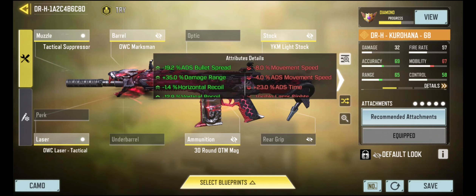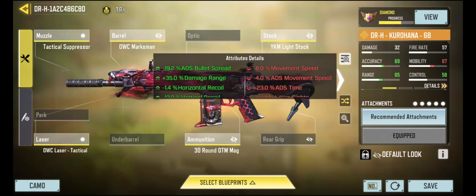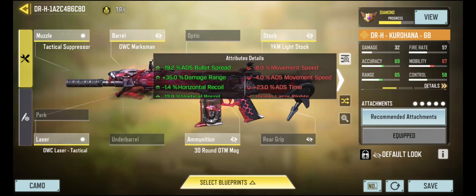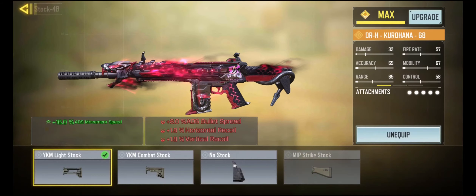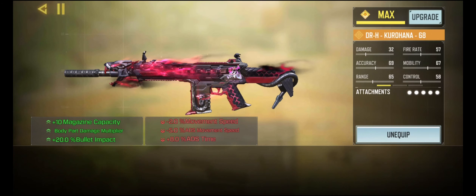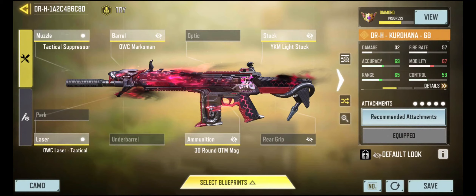This is our gunsmith we're doing today. I used to use the DRH as my main weapon way back when I started the game and I haven't really used it since. I went for a little bit more mobility with ADS movement speed — that's what I've been focusing on lately. And of course you have to have one of the OTM magazines, otherwise it's not worth using this weapon.